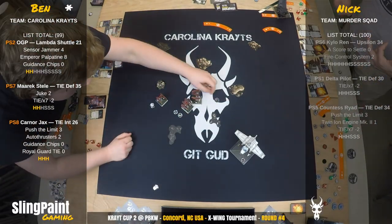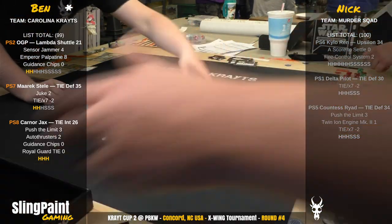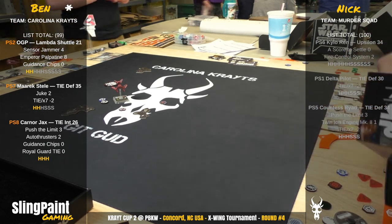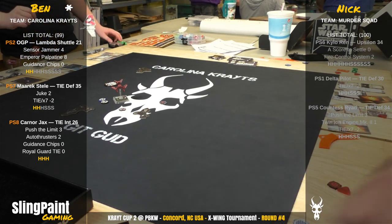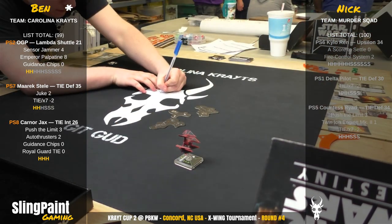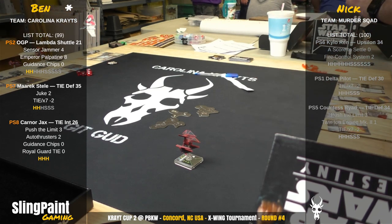Ben with Karna Jax takes out that last Delta. What a phenomenal game! Round 4 of the Crate Cup 2, sponsored by the Carolina Crates. Ben is one of the Carolina Crates — check them out, links for their podcast are below. If you guys like this video, give us a like and subscribe. With a limping Lambda Class Shuttle, Merrick Steele down to two hull, Karna Jax nearly at three hull — just ripping into Nick's list, especially Kylo Ren and Countess Ryad. When you sling more paint than your opponent, you're probably going to win. Thanks guys, have a good day.